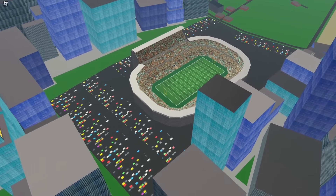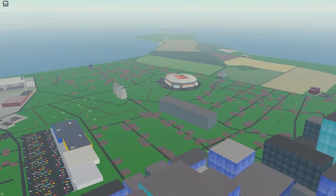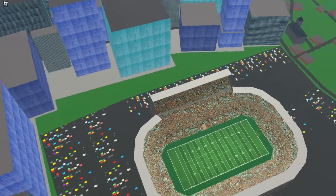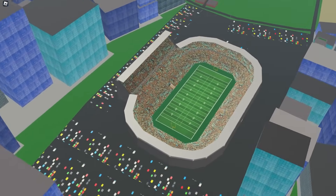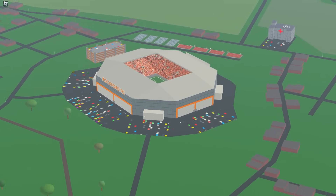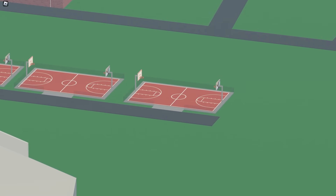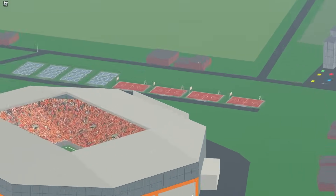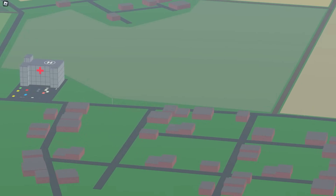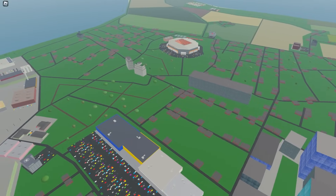There's a stadium dead center in the city and another just outside. Interestingly one is an American football stadium and the other is a football stadium, so they've got a bit of both. There are also basketball courts over there and tennis courts right beside that, and a hospital — so definitely a lot of detail in the city.